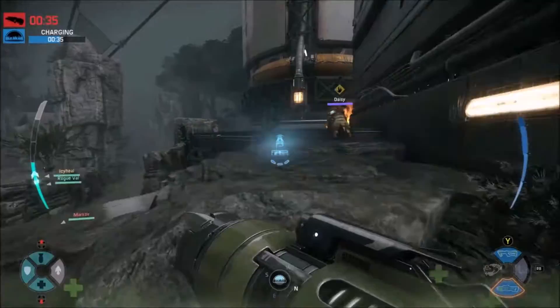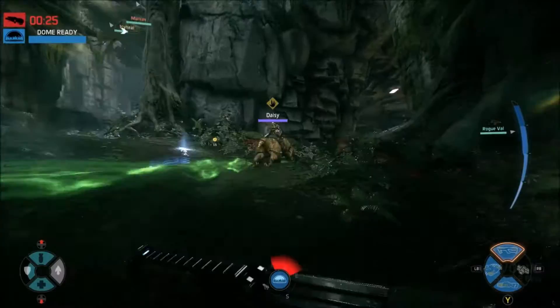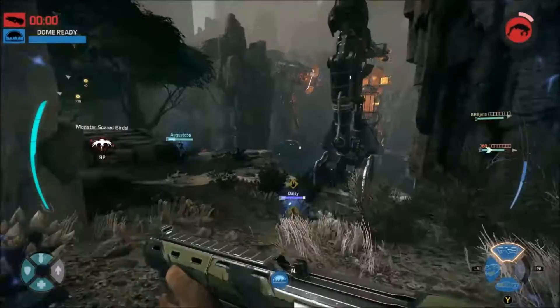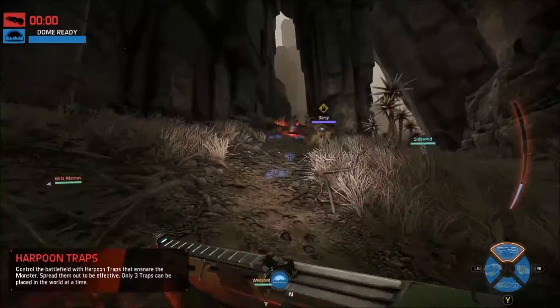The third skill is Daisy, Maggie's pet trap jaw. This ferocious beast operates like a bloodhound, tracking the monster's scent anywhere within the entire engagement zone. And did I mention Daisy can revive downed hunters with the power of her lick? Her tongue is magical. This trap jaw is capable of reviving fellow hunters and Maggie, even when Maggie is downed.